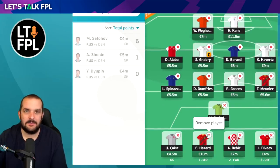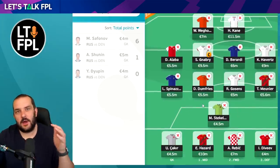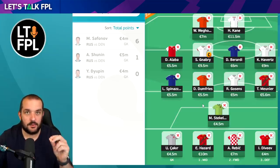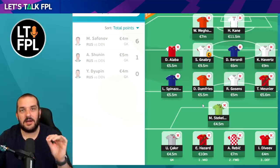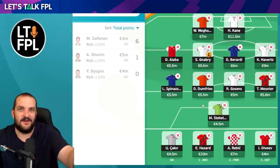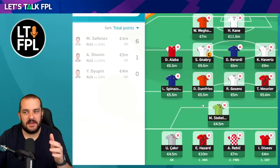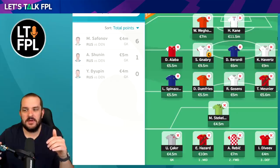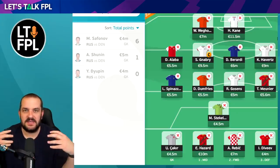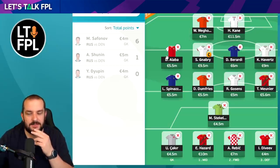There are downgrades that can be made. Hazard could come out of the team if we still don't think he's going to start or get many minutes. Weghorst could also be a really good option at £7m - he was very close to goal in the first game and did get a return too. For the German players, I still want Gnabry and Havertz because they have a lot to play for on the last day with good captaincy options. I've got Alaba as the cheap player as well, with only £0.3m left over.